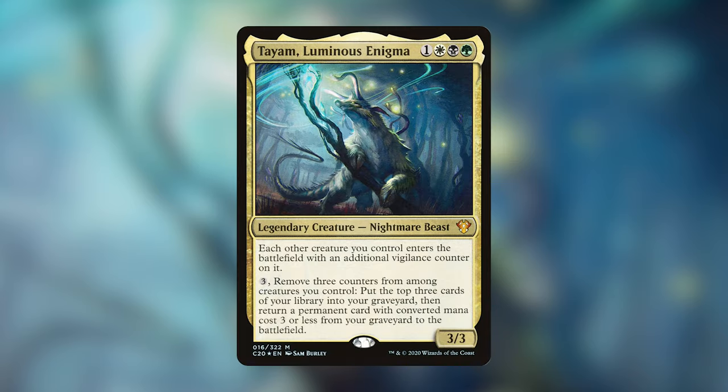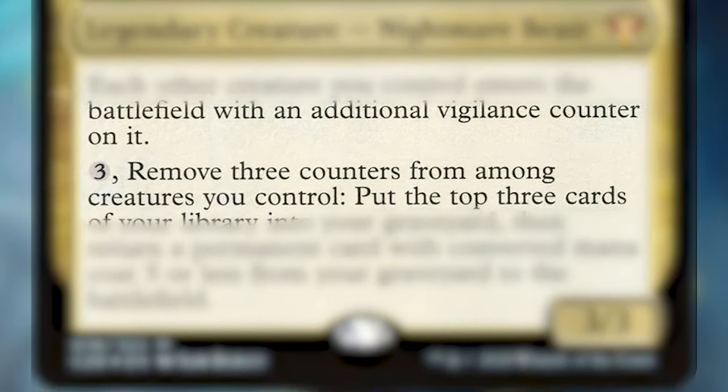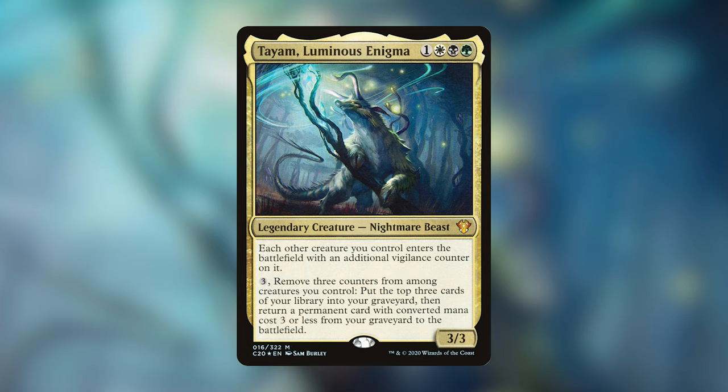Now into today's deck — Tyum, Luminous Enigma. If you're unfamiliar with Tyum, he is a 1, white, black, and green legendary creature nightmare beast. He reads: each other creature you control enters the battlefield with an additional Vigilance counter on it. He then has an activated ability that says pay 3 generic and remove 3 counters from among creatures you control — put the top 3 cards of your library into your graveyard, then return a permanent card with converted mana cost 3 or less from your graveyard to the battlefield. The Vigilance counters are nice, though not super relevant beyond being counters we remove with Tyum.